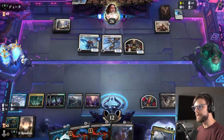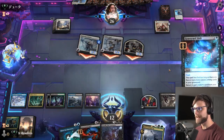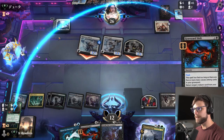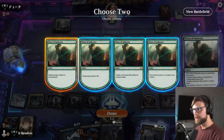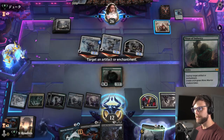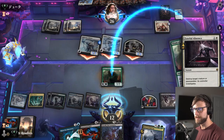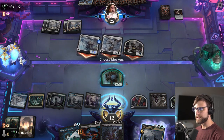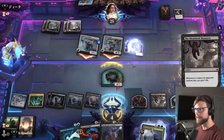Let's Graveyard Shift — destroy an Artifact or Enchantment and get a 4/4 that can at least block the 2/2, which is important. They are going to kill this — that's kind of fine, it's a start. Here we still get to deal with this, saving us a little bit of damage. We definitely just attack in, because we need to keep them off the life gain. I don't think we go Toxroll — I think we just pull the same trick twice and hope for the best. They're expecting this again — smart of them to leave up that removal spell.